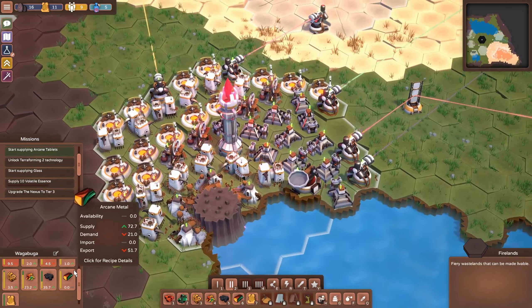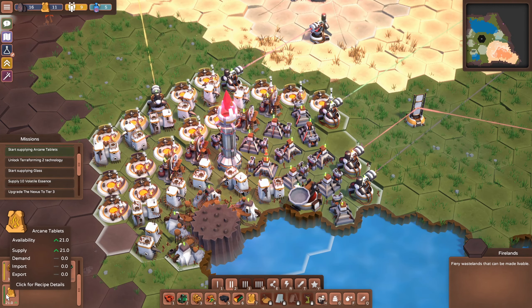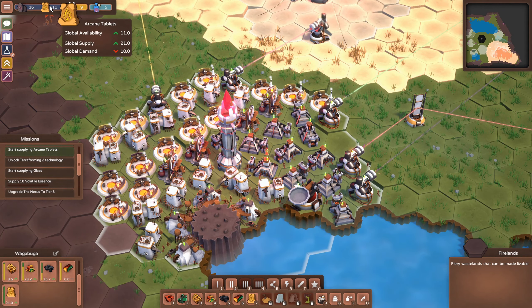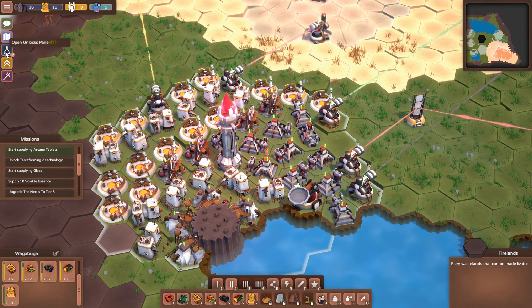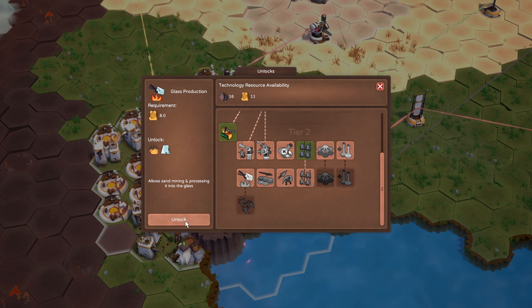Let's see how we're doing - we still need more stone it seems. Stone tablets are up to 21. Okay, we have enough - it's not optimized but we have enough to unlock the glass production.